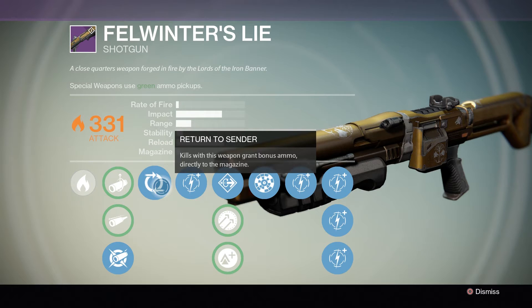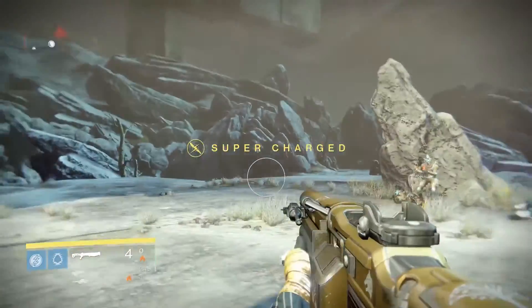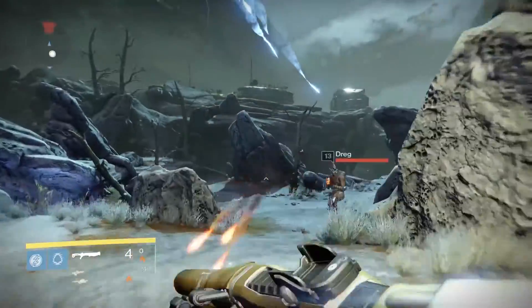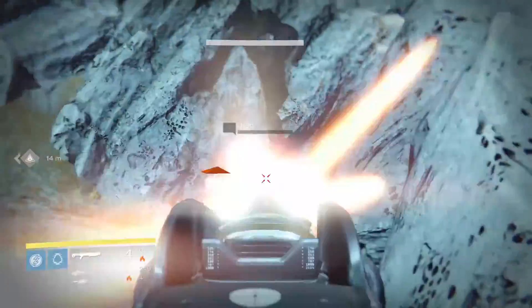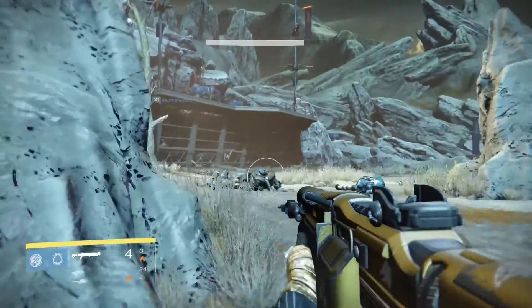Now let's talk about the Fellwinter's Lie. I'm not going to go through all the perks on this shotgun since there's not much to cover, but I'll talk about the three main perks. The first is Return to Sender — kills with this weapon grant bonus ammo directly to the magazine. If you notice I have four bullets in my mag, I kill this guy and I still have four bullets. This is super helpful for both PvE and PvP.